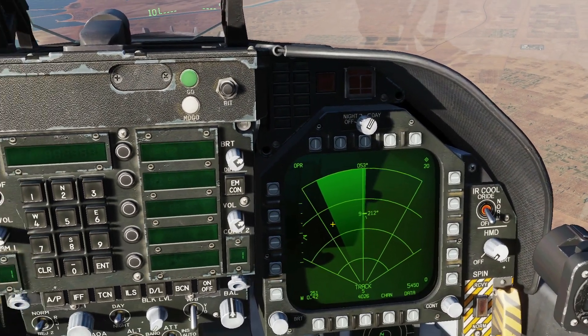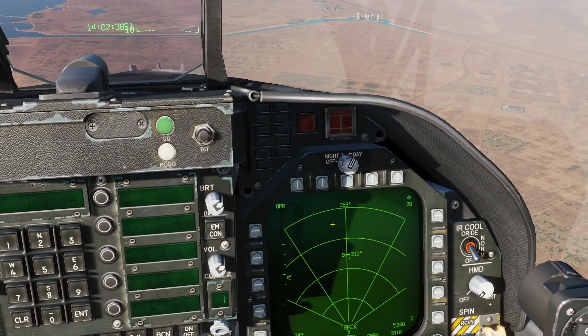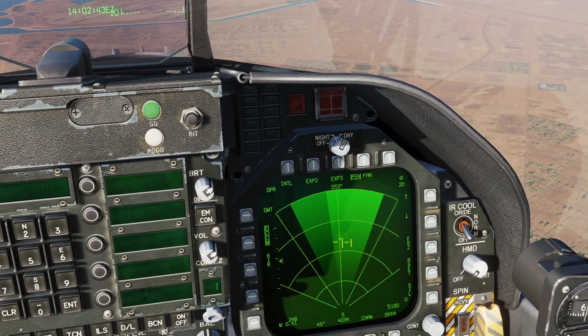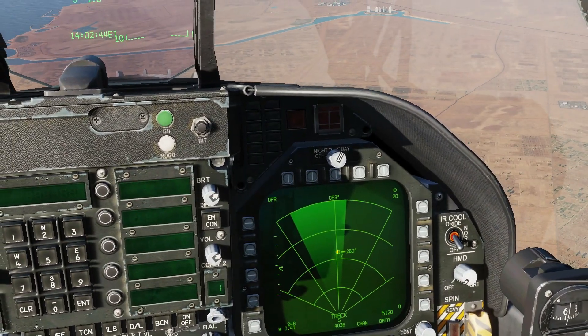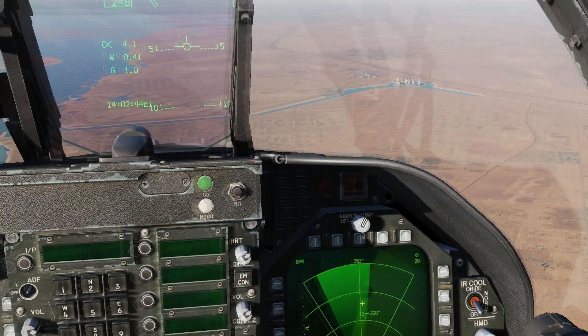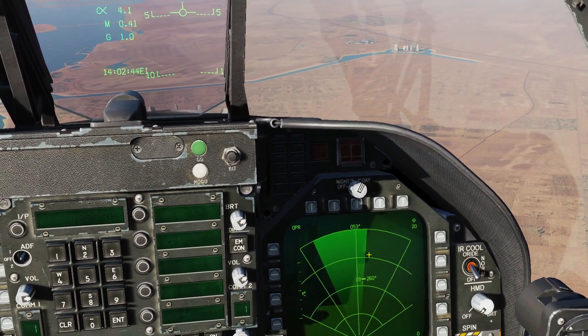So that is not the guy we want. Let's come back. Press nose wheel steering button to lose the target. Let's start again — let's try this guy over here. Sensor control switch right. This guy is 19 knots, let's say 20, in a westerly direction. That's our bad guy. That's how we've used the Doppler effect of the air-to-ground radar to identify our target.